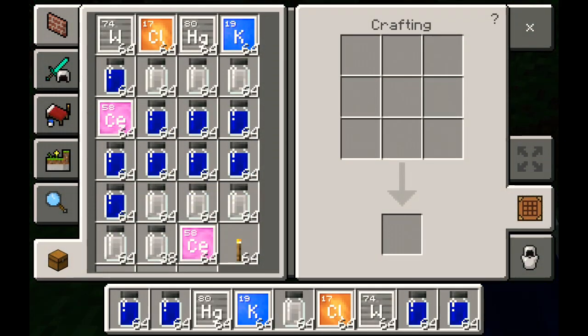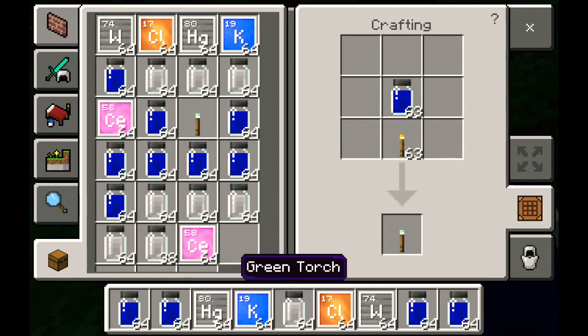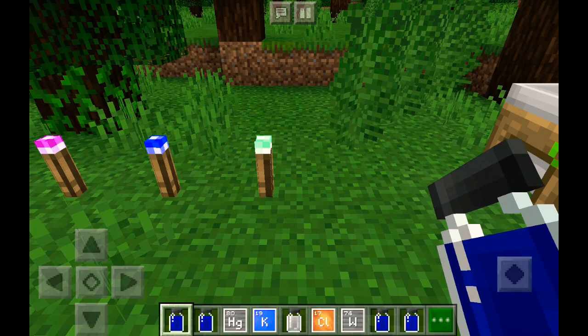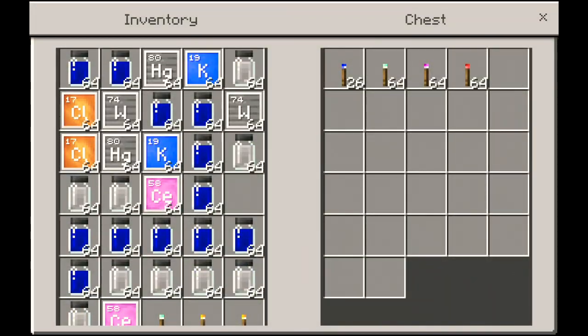You can place a torch here and one of these compounds here and you get a green torch! I'm just going to go ahead and make a stack of these — just ferociously tapping. Okay, finally I've got a stack. I destroyed the chest I was just about to use — I'll just use this chest over here. Now we've got the green torches!